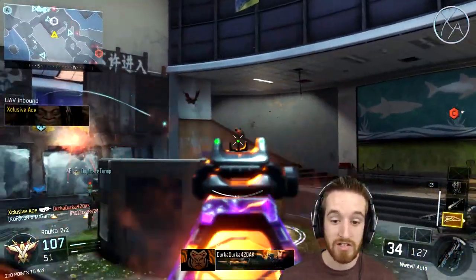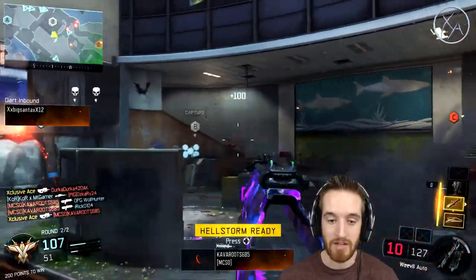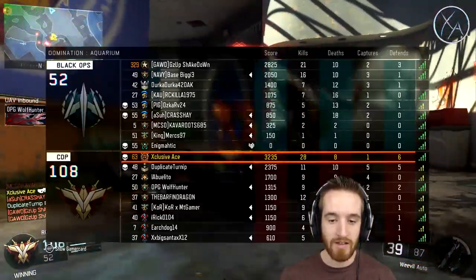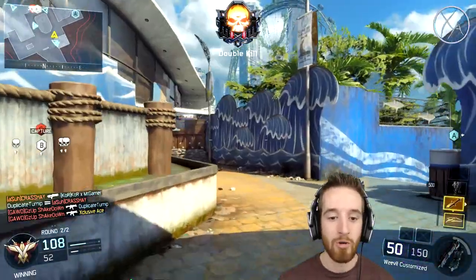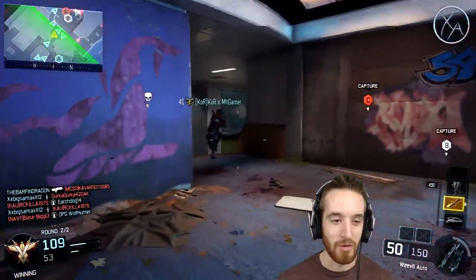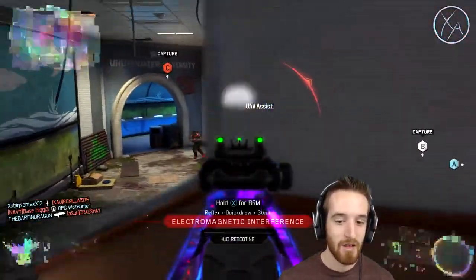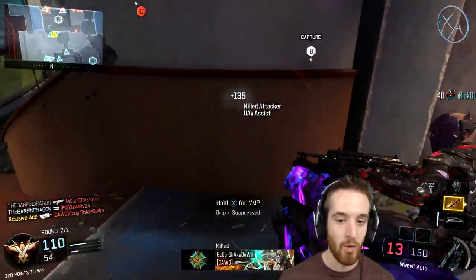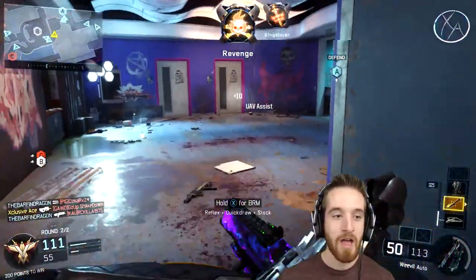Now we only need to get one more kill with the gravity spikes, which is easy from here. We just have to earn a gravity spike and kill somebody with it — should be no problem. There are those times where you jump up with a gravity spike and they kill you midway, and that kind of sucks, but sometimes that's just how the cards are dealt.